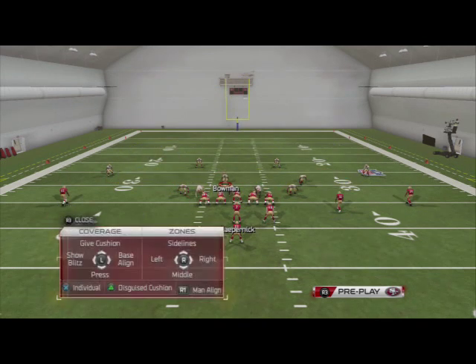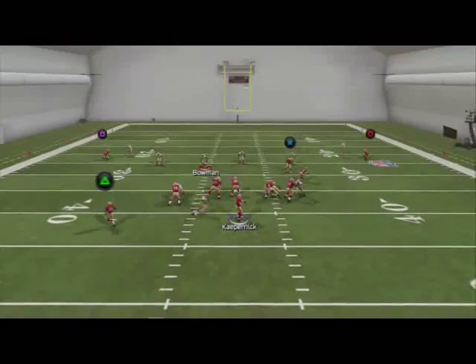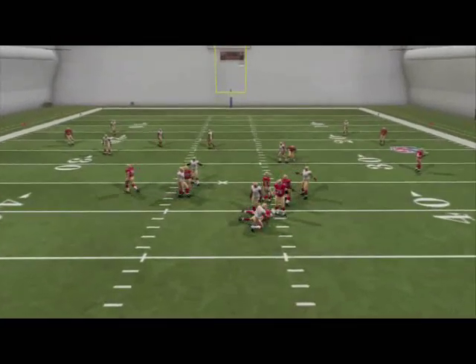Let me go over that again real quick: baseline press, crash your defensive line up, shift your defensive line to the left, re-blitz both outside linebackers, put Bowman over the center, put him in any zone you want, hold L2 at the snap of the ball, sit there for a second and then drop out — and you're going to get left edge pressure.